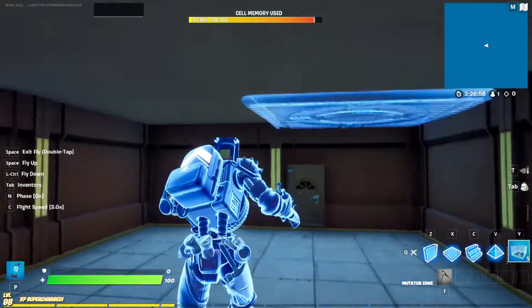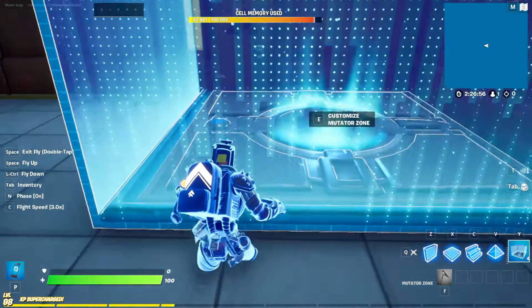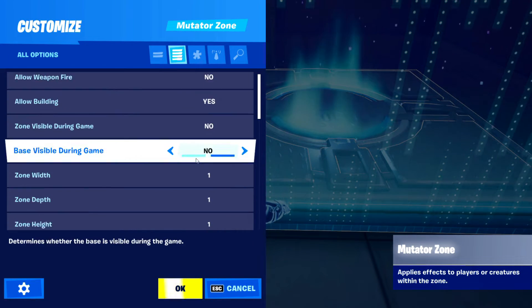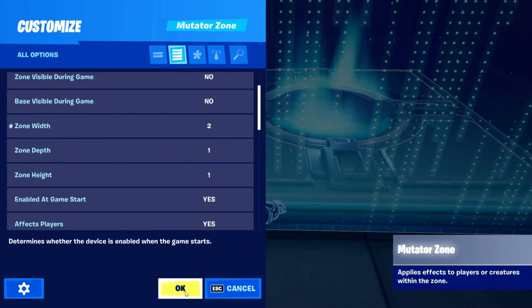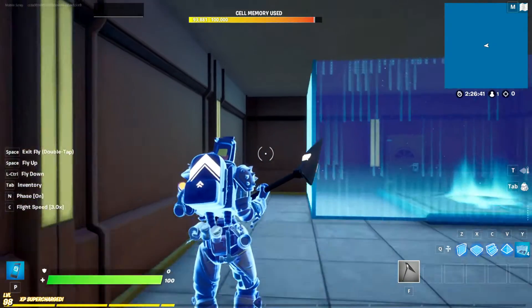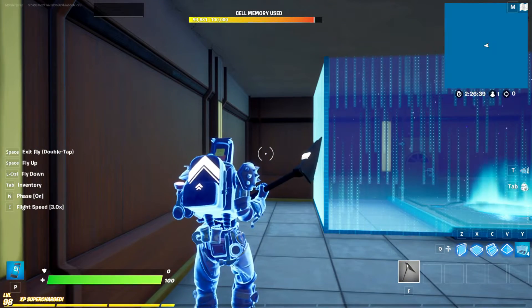Lastly, we have the mutator zone — we'll do this one up here. Set it so that on player entering zone it transmits on channel one, and make it a little wider so you actually have to go near the door to trigger it.